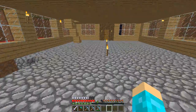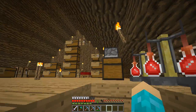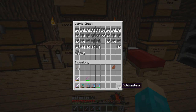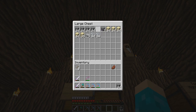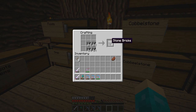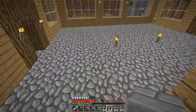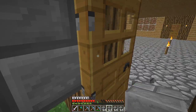So what we need is a lot of cobble. Actually, do we want to make it cobble or do we want to make stone bricks? Let's try stone bricks, I think that'll look nice. Let's make ourselves some stone bricks. There we go, let's start working.